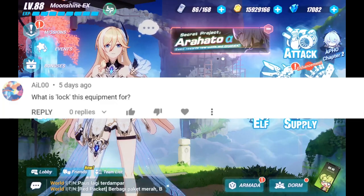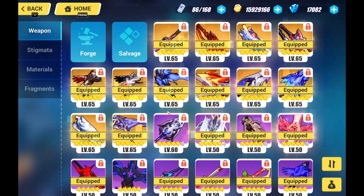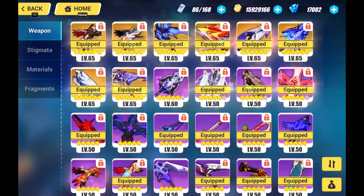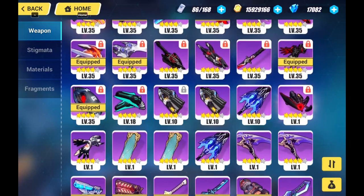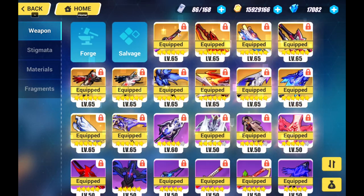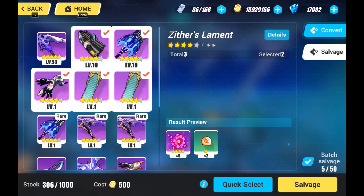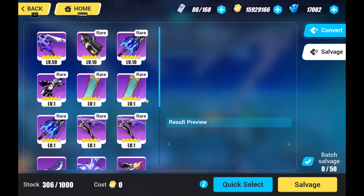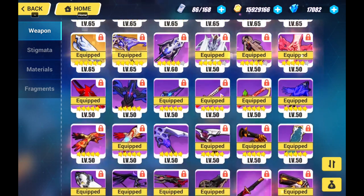Ailu asks: what is 'lock this equipment' for? So to answer Ailu's question, let's go to the equipment weapons tab. As you can see, there's a red lock icon at the top right of each weapon, and some weapons have it while some don't — this is something that you can set. This lock icon is so that when you press salvage, you do not accidentally salvage your current good weapons, because that would be a bummer if you accidentally salvage your prized possessions. Also, this is to prevent hackers or impulsive salvaging, which might cost you in the long run.